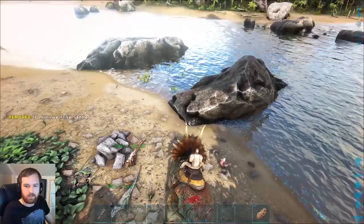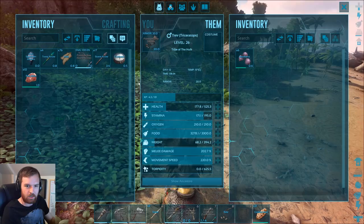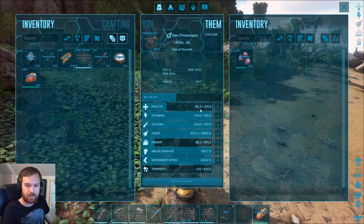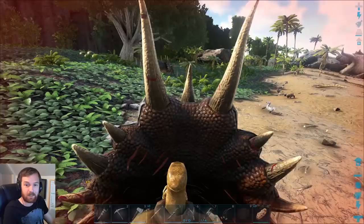Speed isn't great, but then again I kind of wasn't expecting it to be. Let's see the stats — looking good. Look at that: 500 health, 200% melee damage, nearly 400 carry weight. That's pretty insane.